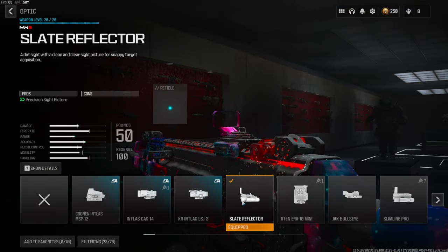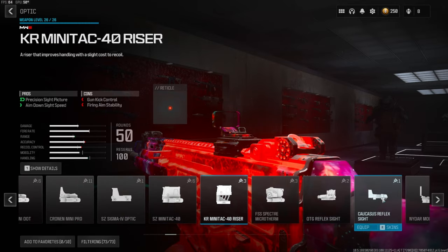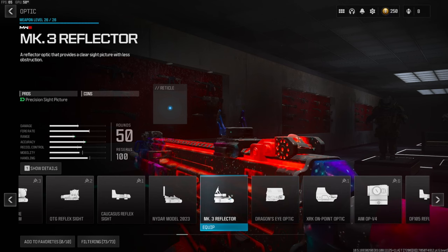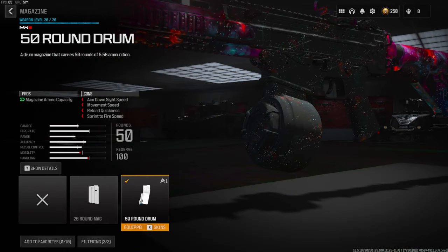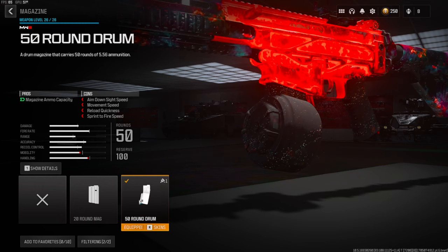This first attachment is a personal preference — I like to go with the Slate Reflector and the MK3 Reflector. You can really use anything you want, but for my class setup this is what we'll be using. Another personal preference attachment: this is going to give you just more ammo. I'm going for nukes in my gameplays so this helps out a lot.